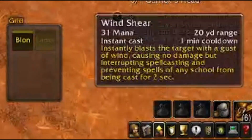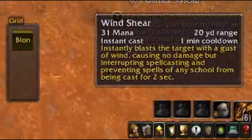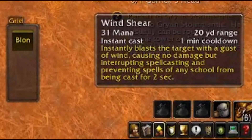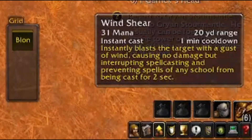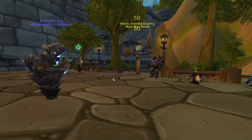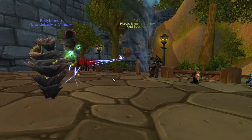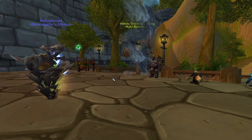We also have Lightning Bolt, which is pretty basic, and then Wind Sheer, which instantly blasts a target with a gust of wind, causing no damage but interrupting the spell cast and preventing spells from any school from being cast for two whole seconds — basically a silence. With that silence, it looks like this elemental is going to be great to have with you when PvPing, so keep your eye out for this one if you enjoy PvPing optimally.